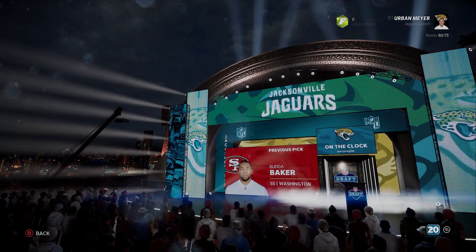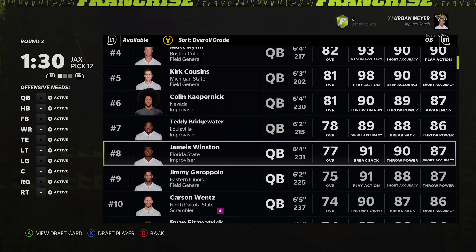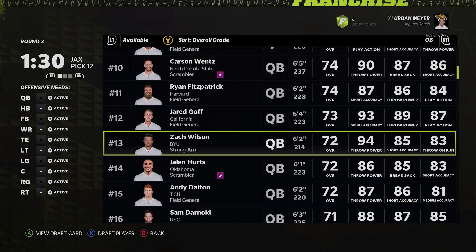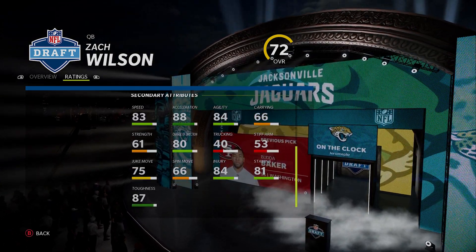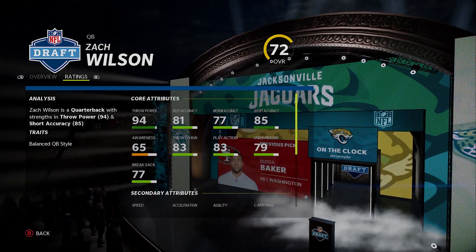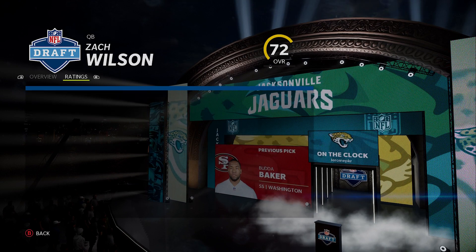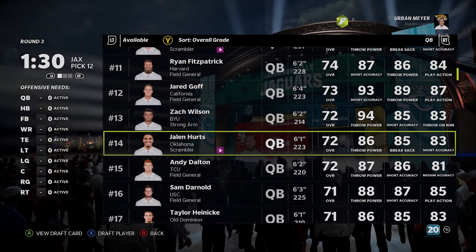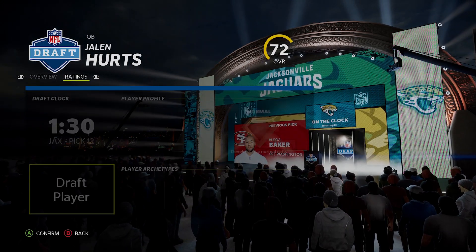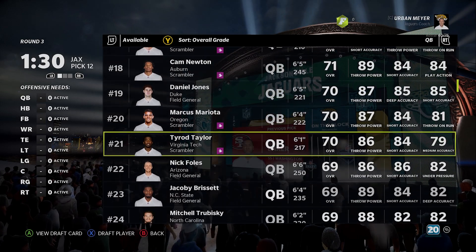We're taking Marlon Humphrey. Now hoping Fields is gone, we're going with Zach Wilson in the third round. If he's not there I'll be sad, but he almost always goes 13 or later. Zach Wilson is there — a guy you can develop, good starting ratings. If I'm doing a fantasy draft I'm personally going with Kellen Mond in round 22.